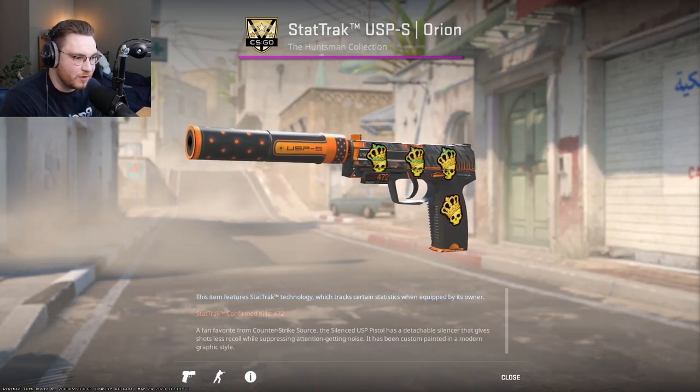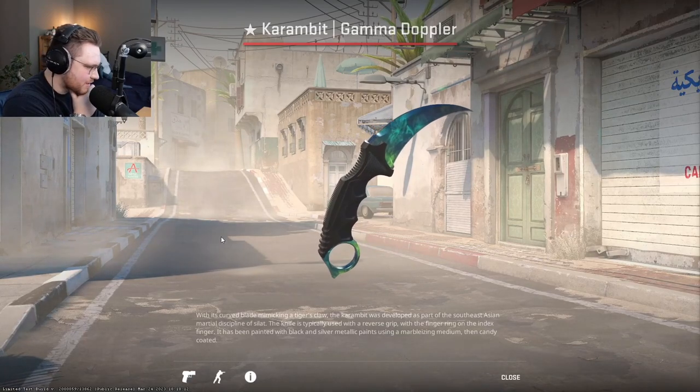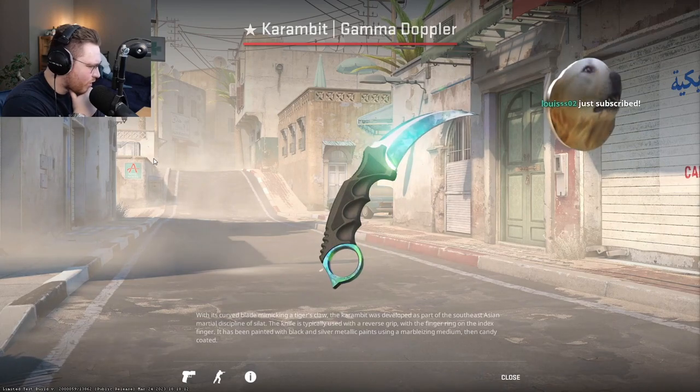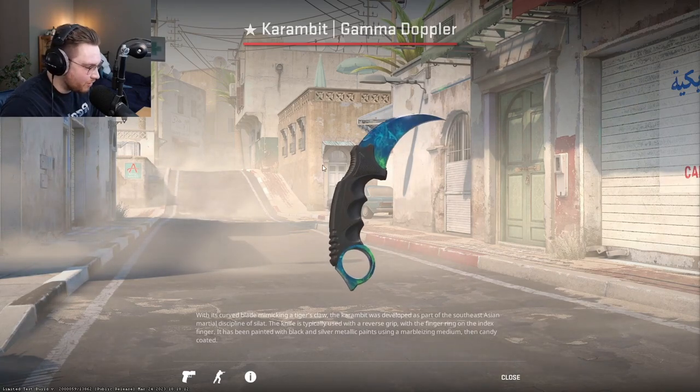Pyramid Gamma Doppler Phase 4, let me see. Phase 4s are f***ing crazy in CS2 - that is insane. Imagine a max cyan one. God damn. The corner is awful though - you need to get a better corner.